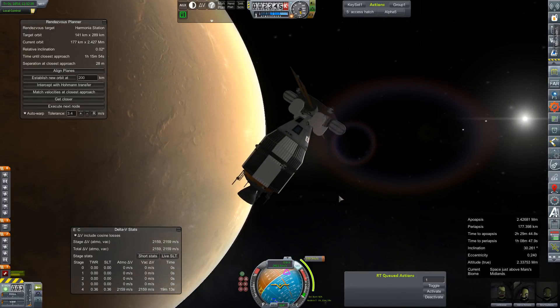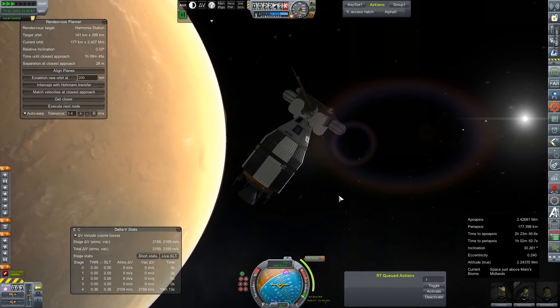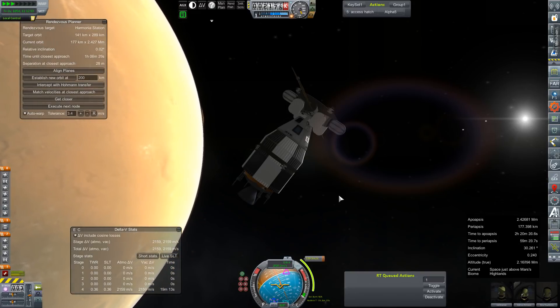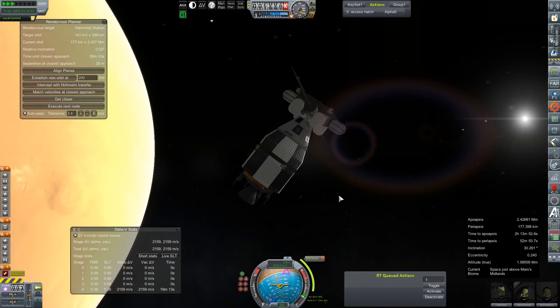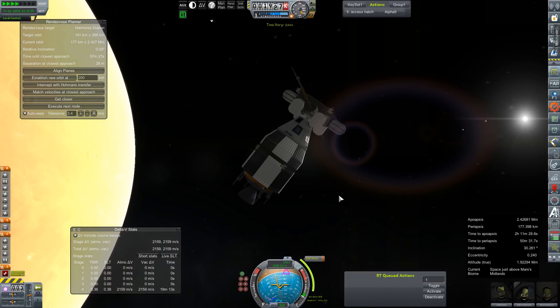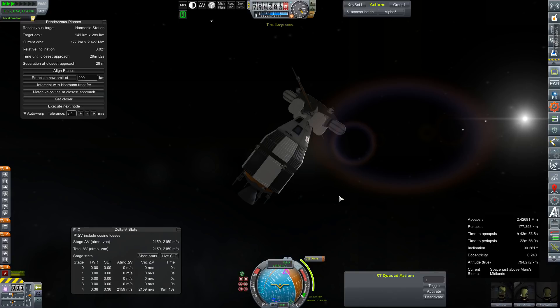We have 31 ignitions remaining. I'm going to put that burn time somewhere around five and a half, six minutes or so. So we're going to warp on around to this node and try to make our docking approach to Harmonia Station. We'll just speed up this warp a little bit, which of course I will inevitably screw up. The delicate balance of trying to get these burns correct is always absolutely horrible.